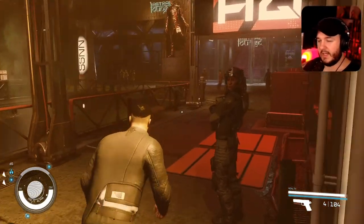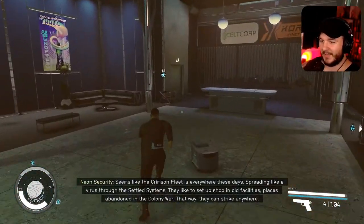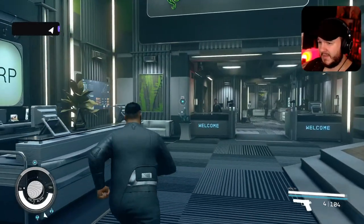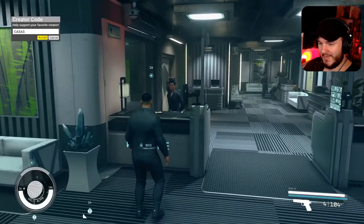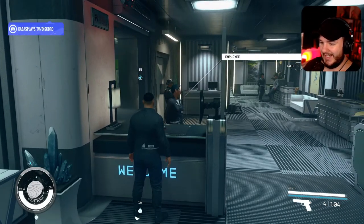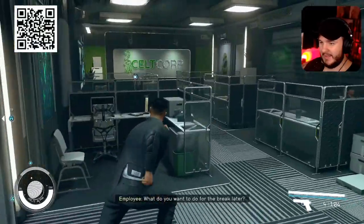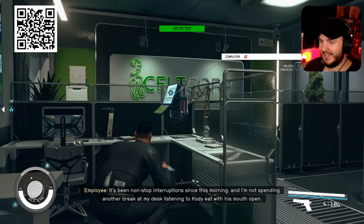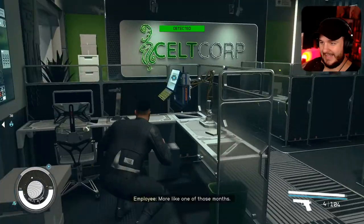The more I've been playing, the more I've been interested in it. I was actually going to play some Baldur's Gate right now but I was like, 'you know what, I could go for some more Starfield.' I'll try this stealth quest — upload the program. I'm at Celtcorp. Detected! I get detected pretty quickly in here. 'I'm not spending another break at my desk listening to Cody eat with his mouth open.' 'One of those days, huh? More like one of those months.'